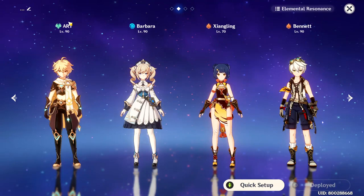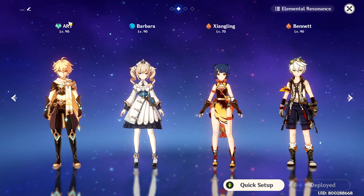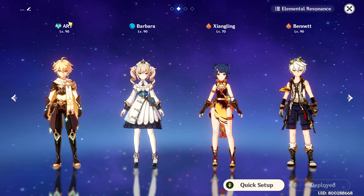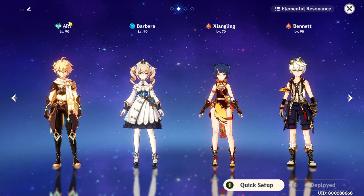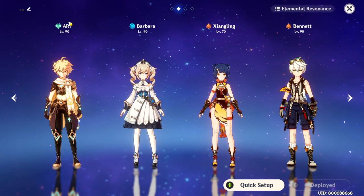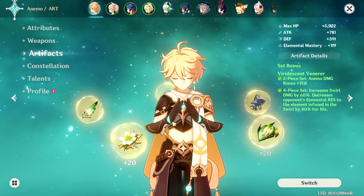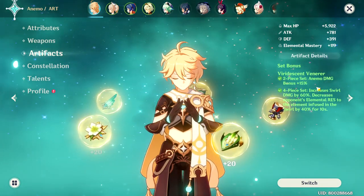For the team composition, I personally like using the Anemo Traveler together with Barbara, Xiangling, and Bennett. But you can actually use him with almost any other character because he's an Anemo character — he's going to have an elemental reaction with almost any other element except for Geo. The Anemo Traveler can also be a very great support because of the 4-set effect of the VV set.